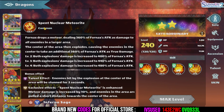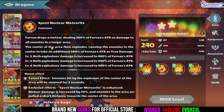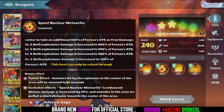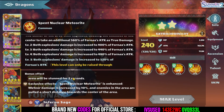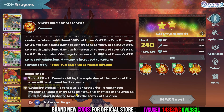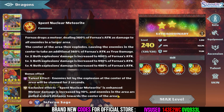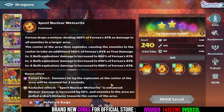Then he has the Spent Nuclear Meteorite. Fornax drops a meteor dealing 306% of his attack as damage to all enemies in a larger area. The center of the area then explodes, causing enemies in the center to take an additional 360% of his attack as true damage. Enemies hit by the explosion at the center of the area will be stunned for 2 seconds — so basically an AoE stun for 2 seconds, really awesome especially in PvP. The meteor damage is also increased by 10% and enemies in the area are pulled a short distance to the center, like a black hole, increasing the chance to get them stunned.